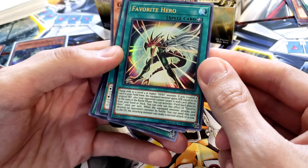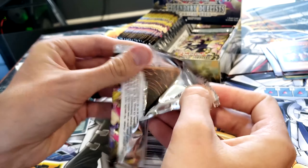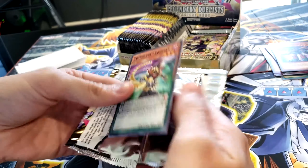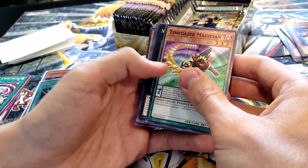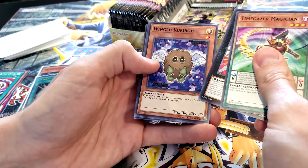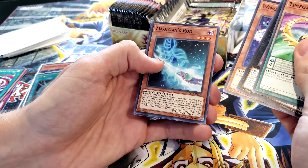A super and an ultra — that's starting out really good so far. Some of these effects on these newer cards are getting longer and longer. Pack number five: Time Gazer Magician, Number F0 Utopic Future, Winged Kuriboh — can never go wrong with Winged Kuriboh — Magician's Rod, Zubaba Banchō Gaga Coat.